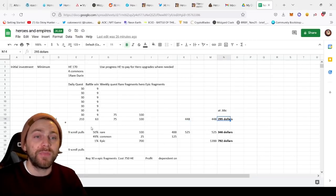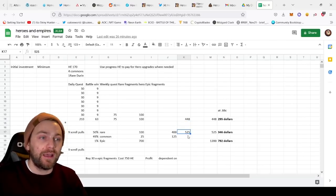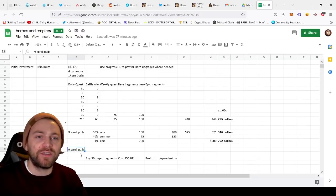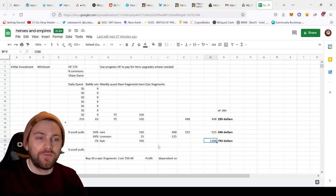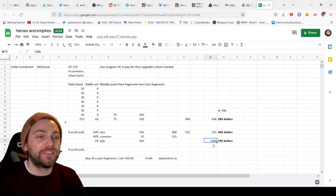If you then invest that 450 HE into scroll summons, you'd get back — at a very low ball figure — around 525 HE, which would be $3.46. Over the course of 11 weeks you'll have 99 scroll pulls, so eventually you'll likely get an epic pull in one of those weeks. In that week you might earn 1200 HE from selling an epic character, giving you $7.92 — pretty good returns.